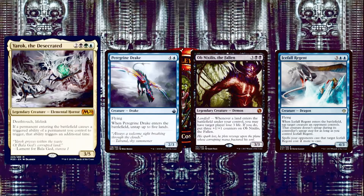Next we have Peregrine Drake, 4 and a blue for a 2/3 Drake with flying. When it enters the battlefield, untap up to 5 lands — or with Yarok, untap up to 10 lands. And remember: when this effect goes on the stack, you can respond by tapping all your lands and floating all that mana, then untap the 10 lands for even more mana.